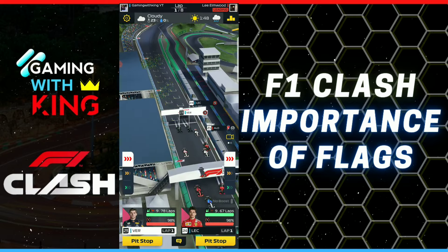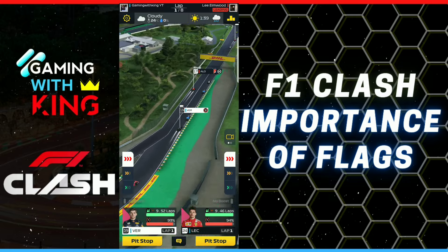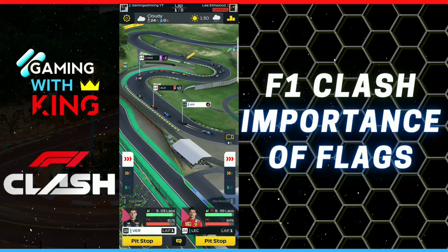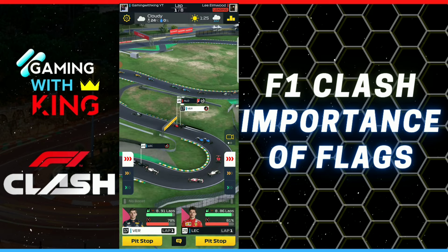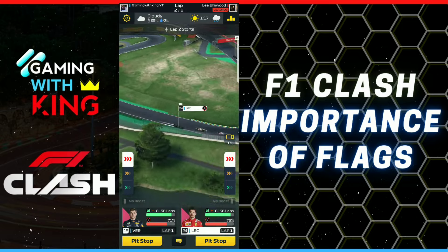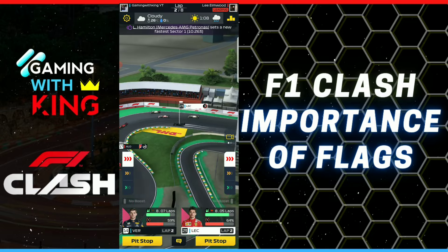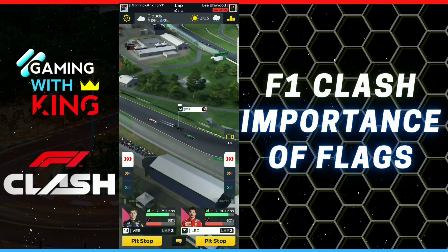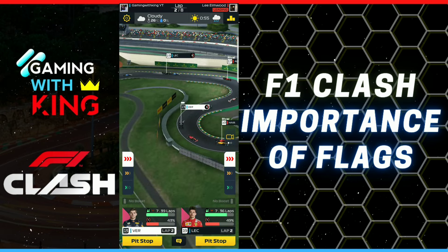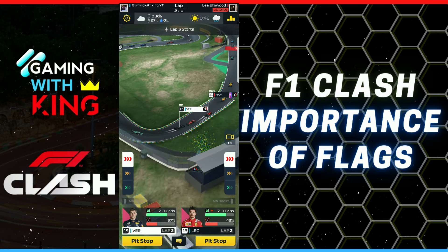Now for this race, this rival is using some boosts — still a waste of boosts. I guess he knows who we are, so he's like, 'It's Gaming with King, let me put on some boosts and beat this punk.' So we're going to let our drivers boost out a little here and then cut down to conserve. Since we've already boosted for about one lap, we're going to boost for three laps. It's good when you know how to alter your technique to kind of throw a rival off. I'm trying to throw him off his technique so he does something foolish, hence giving me an advantage.